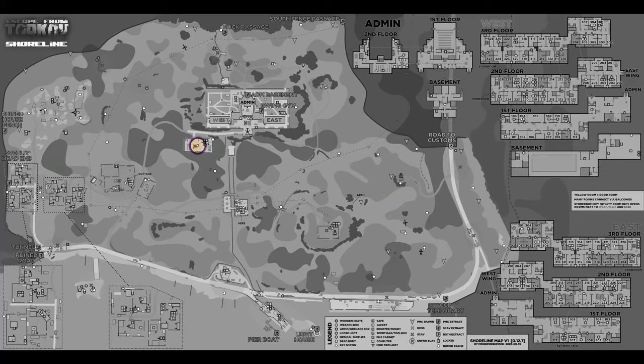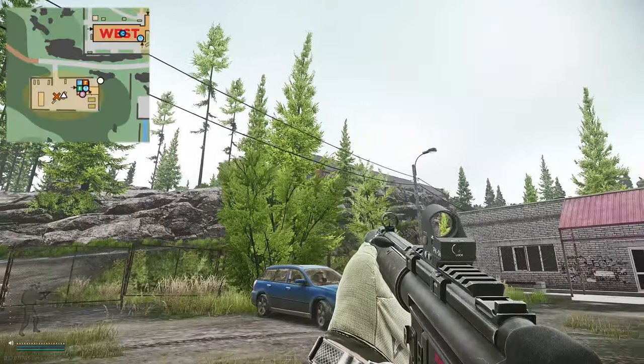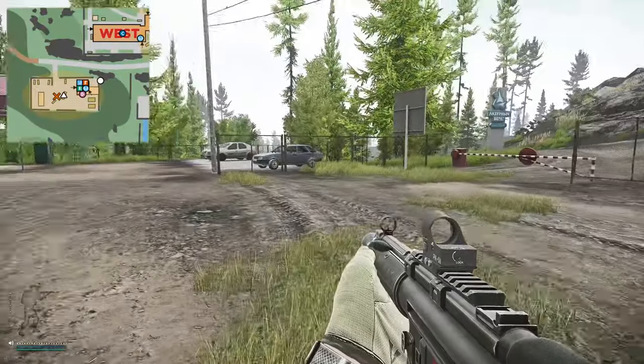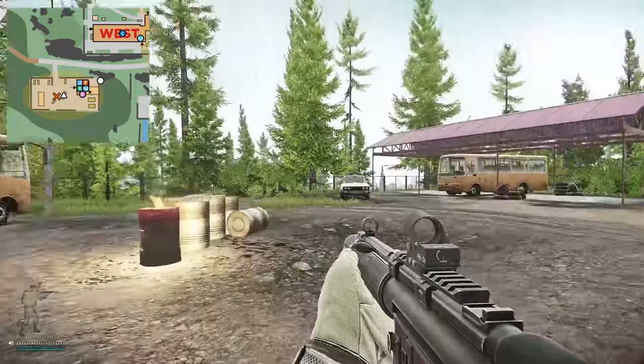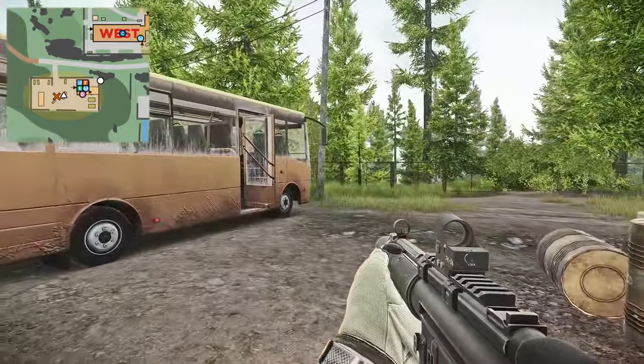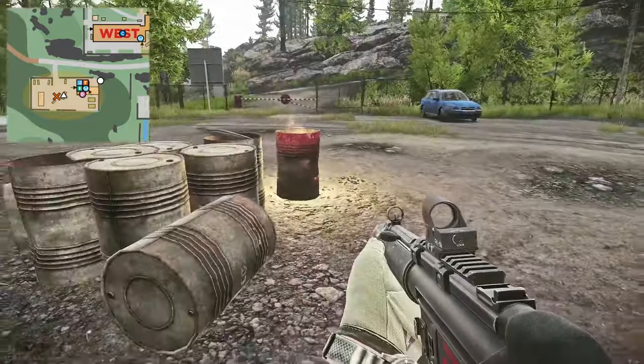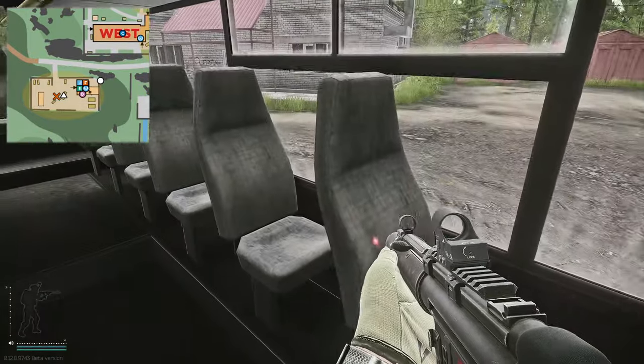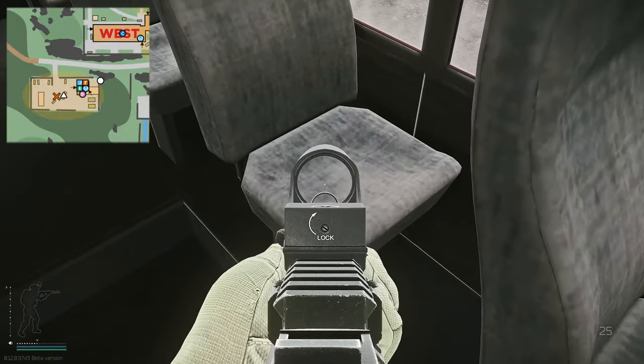Once on Shoreline, head to the southwestern part of the resort. You can see the bus terminal — there are two buses there. Enter the bus next to the fire barrels. Heading inside, look to your right, then look to your left and the key spawns on the chair.